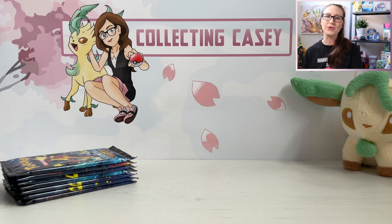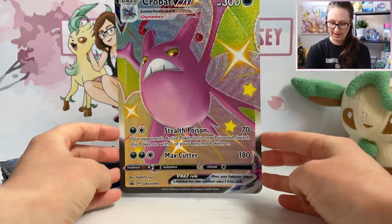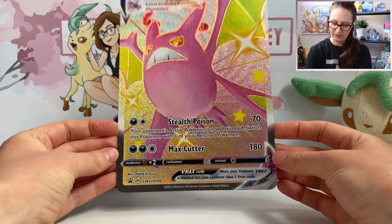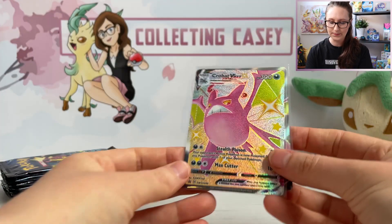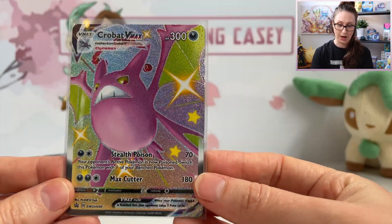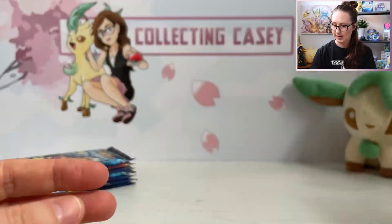Just to show you quickly what you get in this premium collection box: you get a jumbo promo full art card of this Shiny Crobat VMAX, which is super cool. I'm not sure that I have a full art jumbo promo — maybe I got one out of that Meowth box. But anyway, that's really cool and a bit different to your standard jumbo promos. And you have these beautiful Shiny Crobat VMAX card plus the standard Shiny Crobat VMAX card. Super cool. Love the textures on these full arts.